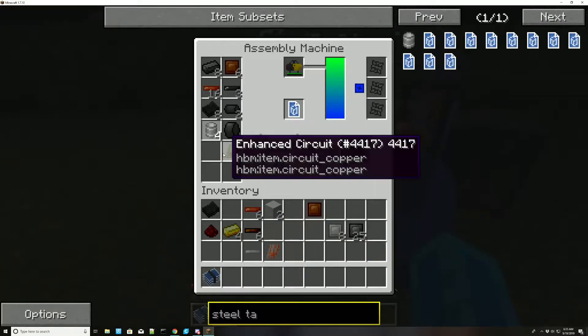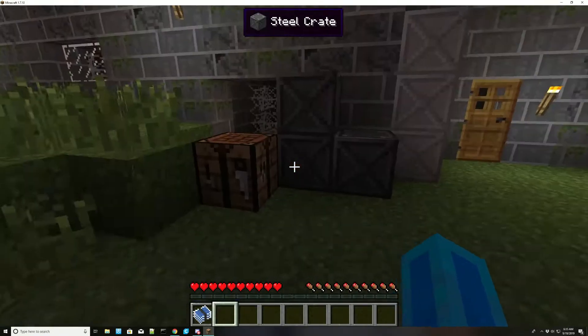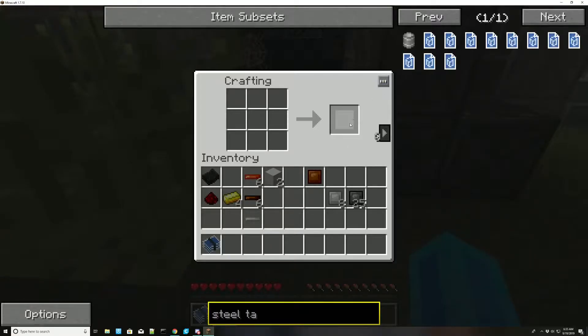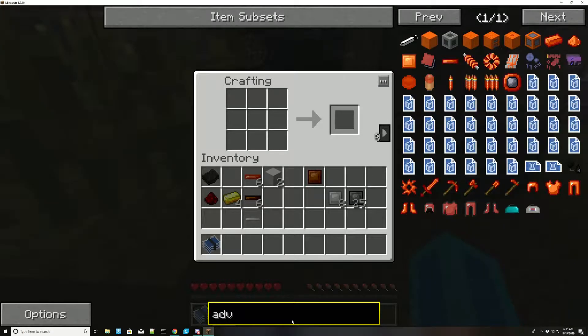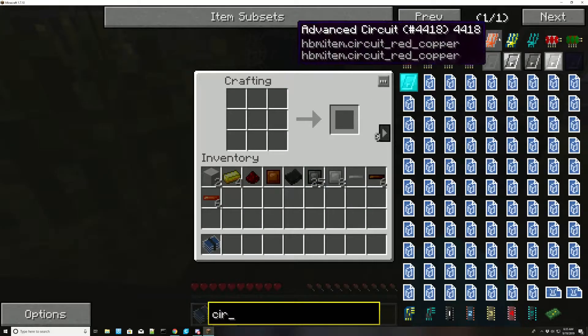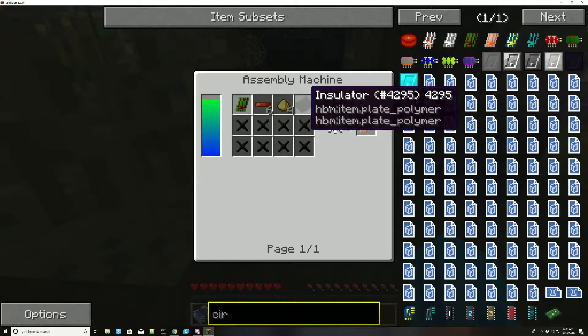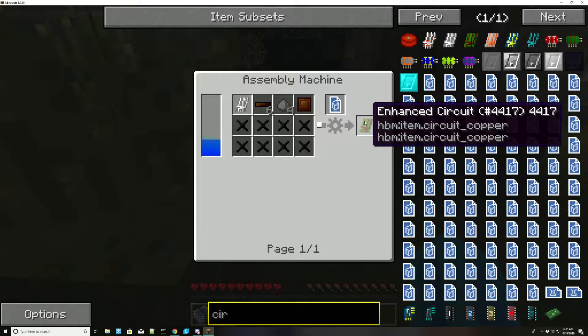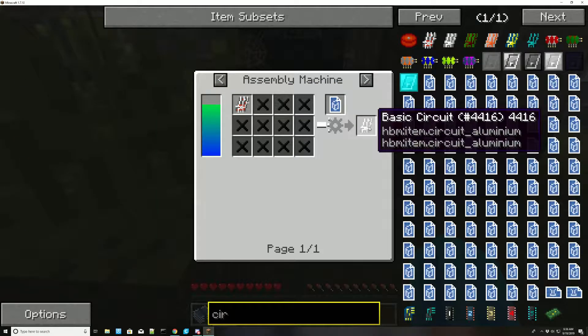I made these ones earlier so I'm just going to put those in. Now we're going to go through the process of making one from scratch. First you have to make a basic circuit. You use the enhanced circuit to make the advanced circuit, and you use a basic circuit assembly to make a basic circuit.